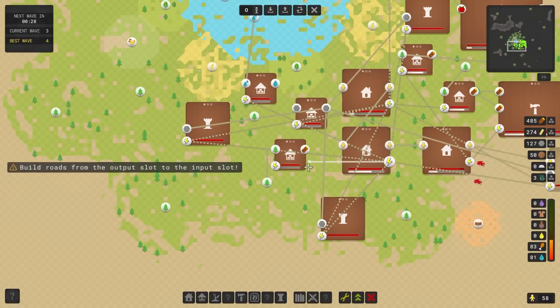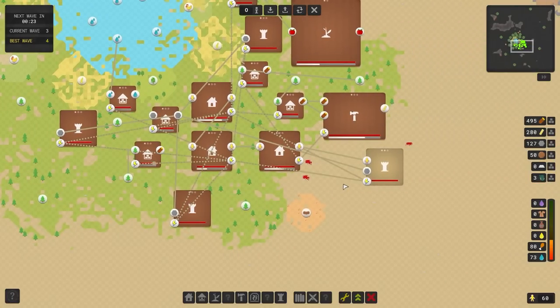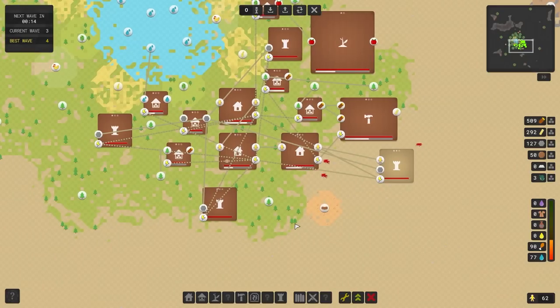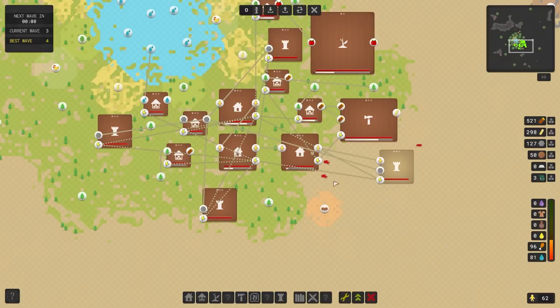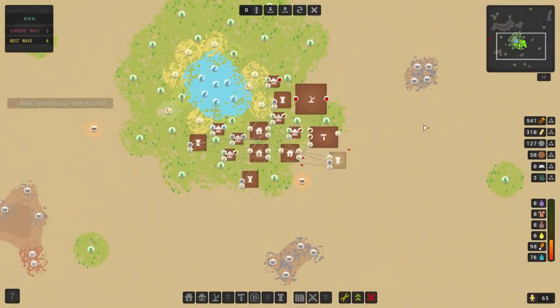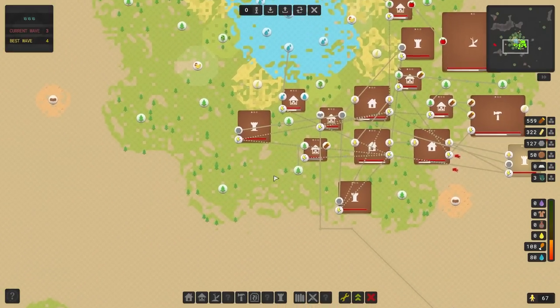I'd quite like to get some additional wood set up over there. It's a little bit messy, it looks kind of awful, but I'm kind of okay with that. Let's see where the enemies are going to come from and see if we can try and build up a little bit of spiked wall infrastructure around the place. 10 seconds until the next wave hits. We've got production of planks, a really decent amount of wood production, loads and loads of it. Plank production's okay, but stone production is limited.